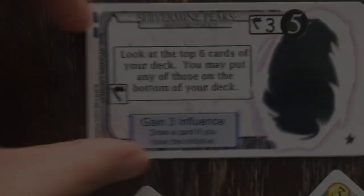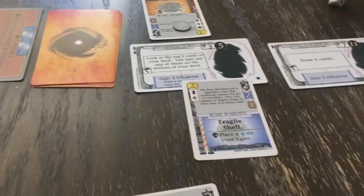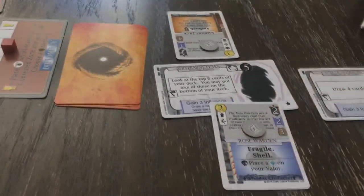The object of the game is to be the player with the most victory points at the end of the game. Victory points are earned usually by taking locations and by earning influence to gain the support of the people. You will be doing this by playing cards from your deck and sending your character cards to the locations in the middle of the table.